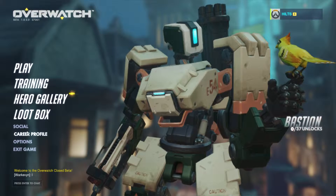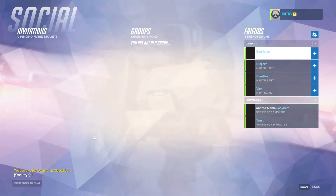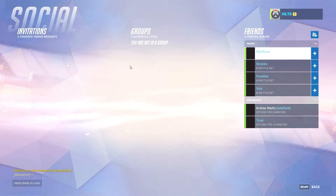The next thing they added is the social screen, which is an easier friends list to navigate. It gives you the full picture: who's in your group and any invites you have.